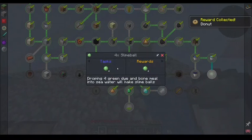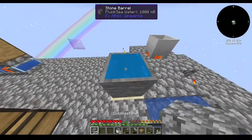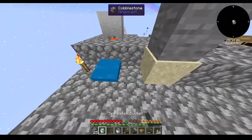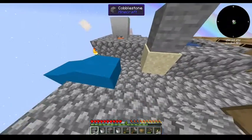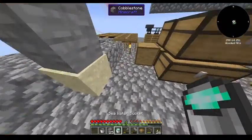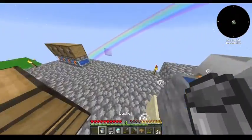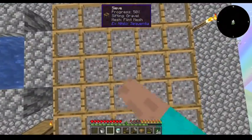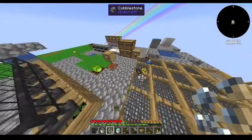I can get slime balls by dropping four green dye in bone meal - I'm not going to do that just yet. I like that! Because I saw that there's a recipe where you can turn cobble into gravel using seawater. So that might be an early way to automate stuff.